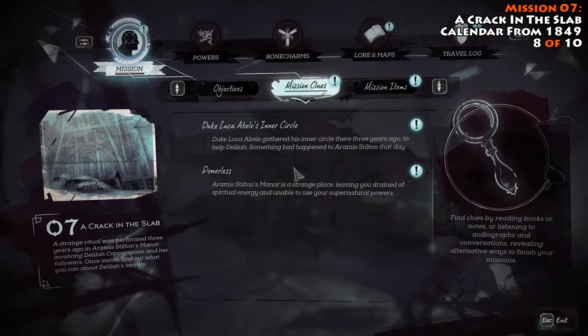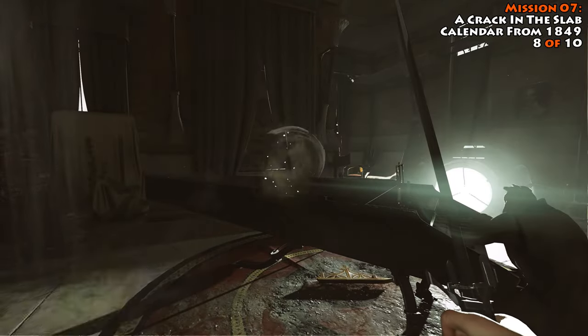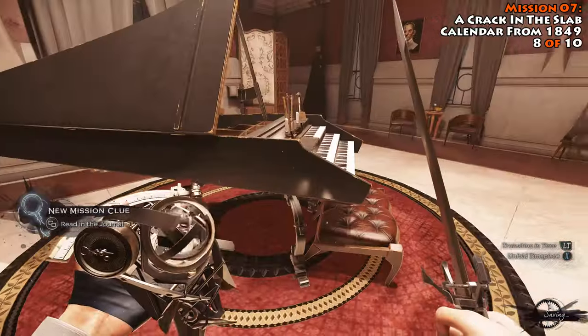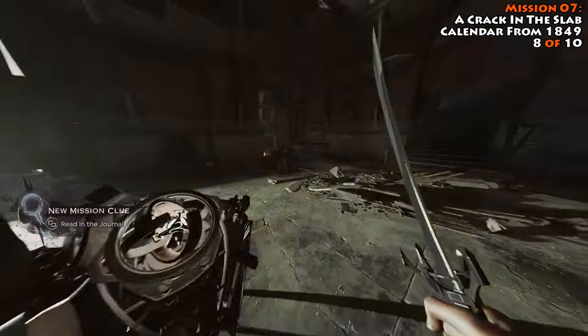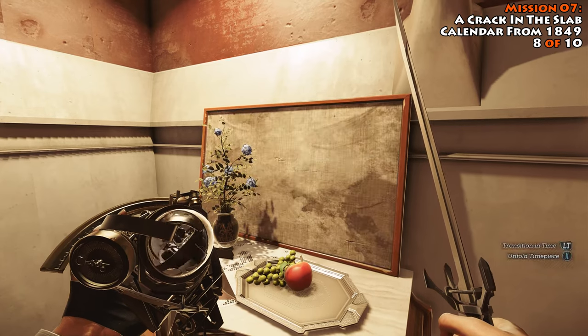Our next collectible takes us to Mission 7, A Crack in the Slab. This one's going to be really easy and quick to pick up. Right after you get out of the outsider sequence and you grab your timepiece, switch into the past, and you're going to be in the piano room — right where you were speaking with the outsider. Head over to this table and just grab this calendar. It says calendar from 1849 — that's going to be your next one.